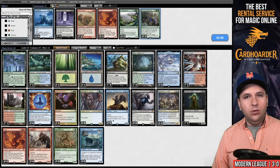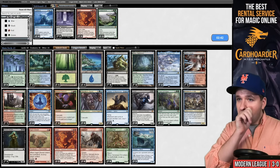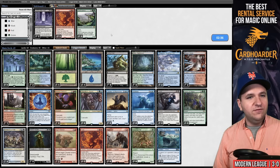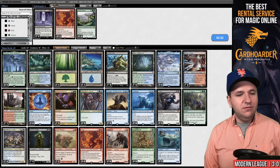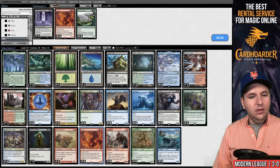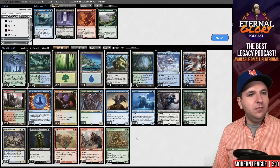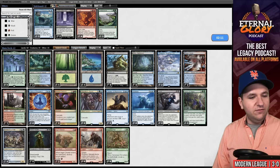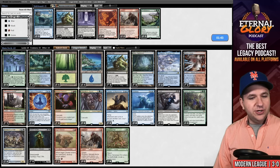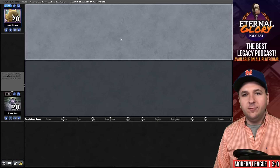What to do against them — I like Force of Vigor. Ingot Chewer is pretty good. Subtlety is weird — it's good against their planeswalkers and Wurmcoil too. Fury is one I'm not as convinced about — you can kill Karn the Great Creator but I think you'd rather just not let it resolve. That's 66 cards. I'm going to board out Waker of Waves. One Living End and two Oliphants — it could bite me because we're on the draw and I'm essentially boarding down on lands since these cards are part of our mana base.